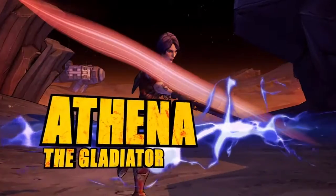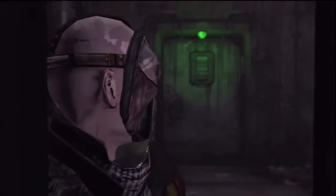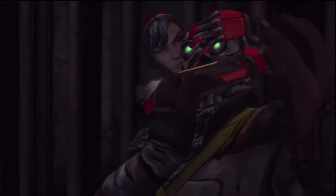Athena first appears in the franchise in the DLC of General Knox's Secret Armoury. She used to be a highly skilled assassin of the Landscorp. She was also the leader of the elite Omega Squad of the Crimson Lands, but has since defected.